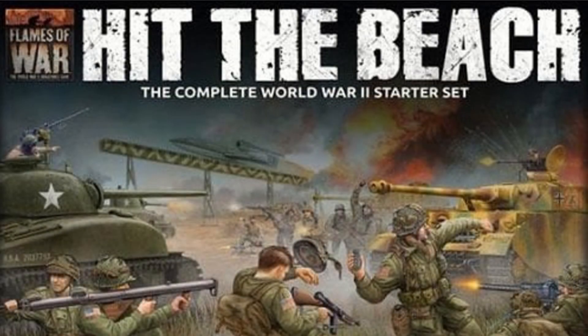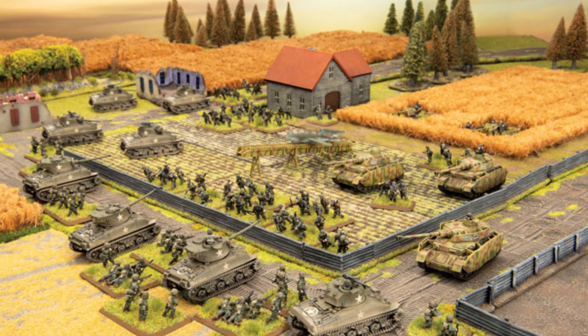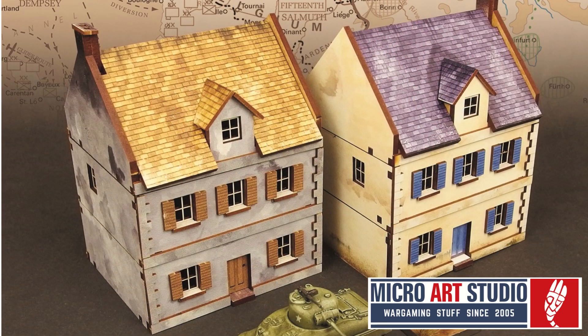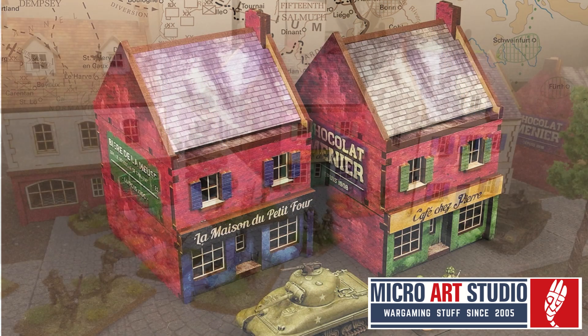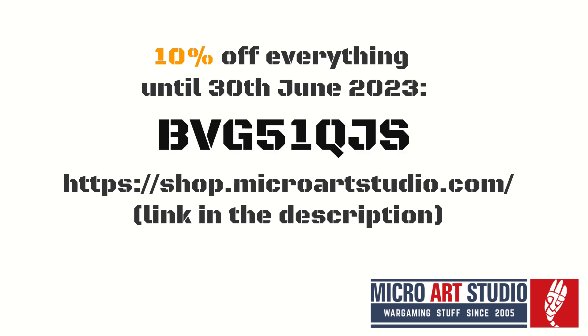Commenting on this video will enter you into our draw to win one of two copies of the Hit the Beach two-player starter set for Flames of War, with one coming with a set of terrain from MicroArt Studio. The first comment you make on each field manual video will enter you into the draw. Entries close at midnight Central European time on the 5th of March 2023, with the winners drawn a week later. The field manual is supported by MicroArt Studio and their soon-to-be-released 15mm World War II Normandy pre-painted scenery range, due out in March 2023. They've also given us a 10% discount code valid until the end of June 2023, which works store-wide and is on screen now.